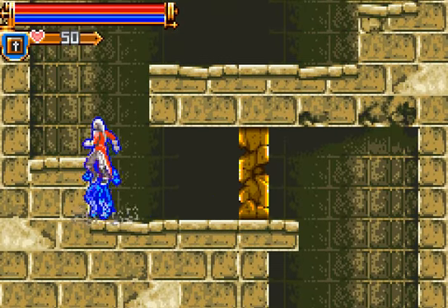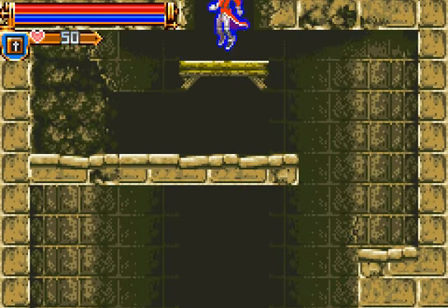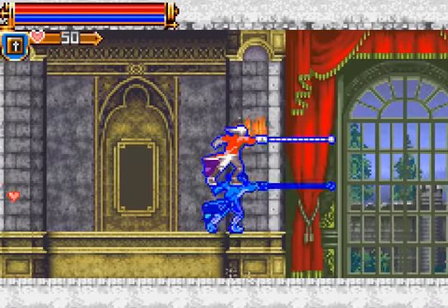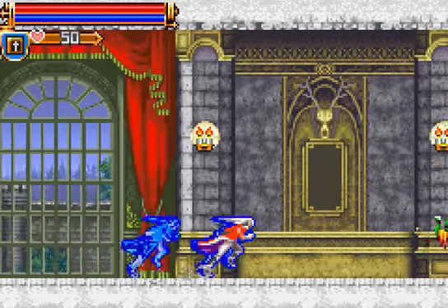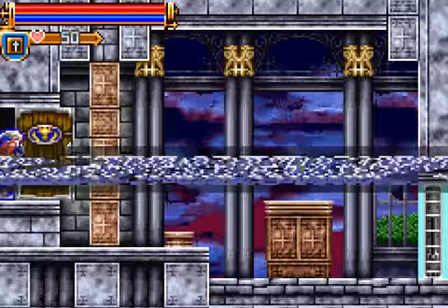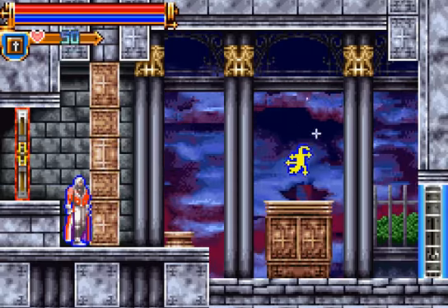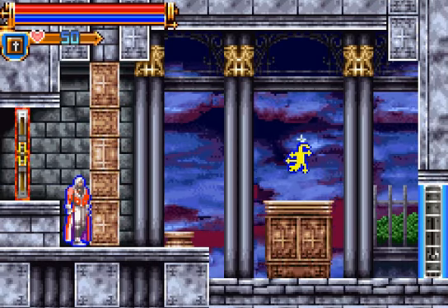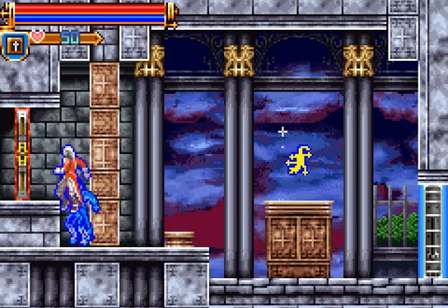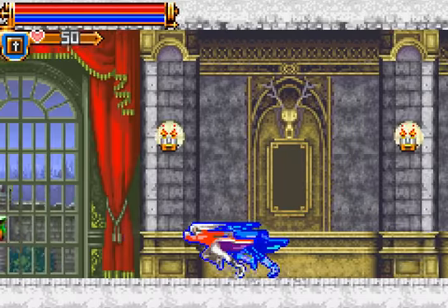Well, no getting through that for a while. What's back here? Here we have the Shrine of the Apostates. We're greeted with a big impassable wall and a shiny treasure which we can't reach. We can also tell that it's guarded by a boss. We'll be getting that later — possibly in this episode, if I'm quick.